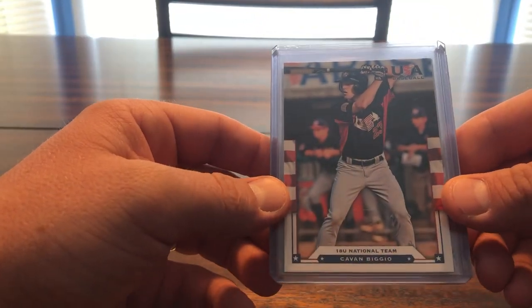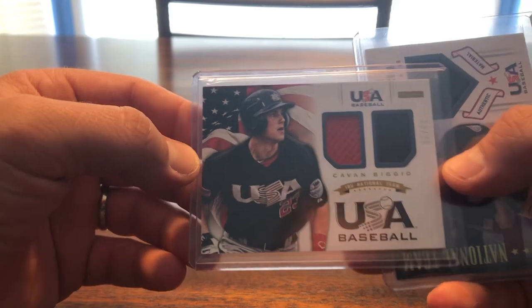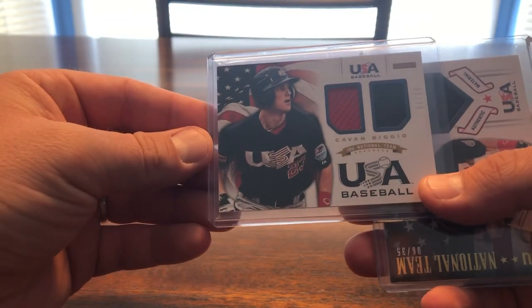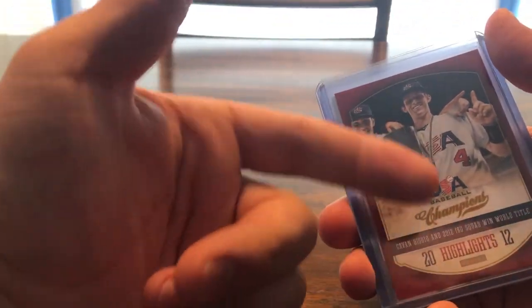Next up we got the Panini USA Baseball from 2018, not numbered or anything, just your regular base card. From the same set there's a little dual patch relic numbered to 75 — it's pretty cool. And here's another one from that same set, just a single patch numbered 6 out of 35.